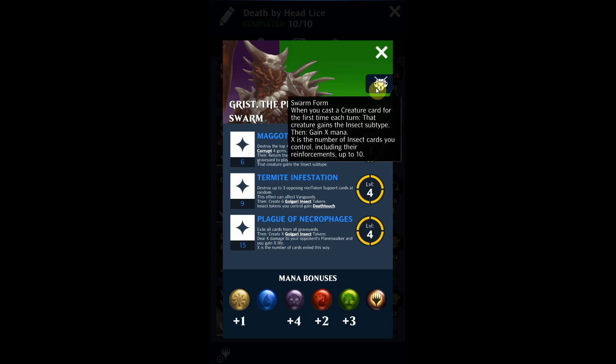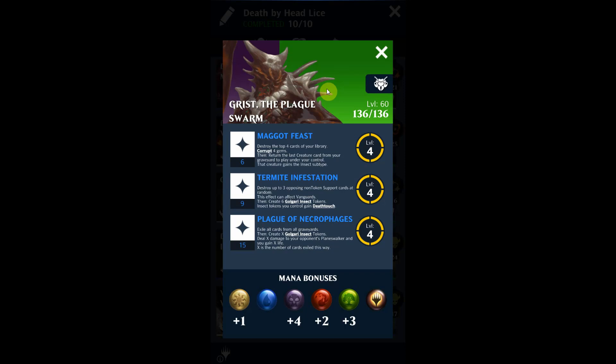Let's get into the passive ability: Swarm Form. When you cast a creature card for the first time each turn, that creature gains the insect subtype, then gain X mana — X is the number of insect cards you control, including their reinforcements, up to 10. So you're going to want a lot of insect tokens on the board. Play a creature card and you'll gain a ton of free mana. This is a themed planeswalker built around Golgari insects.